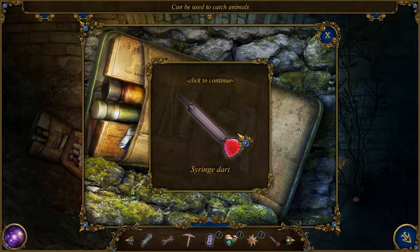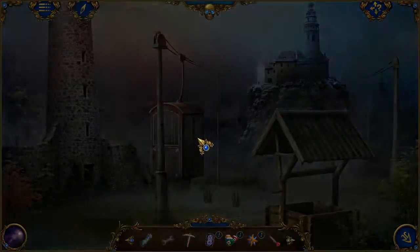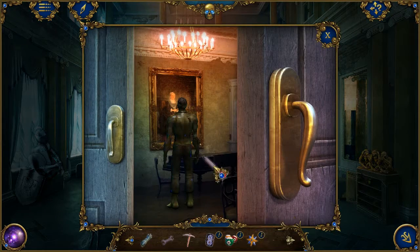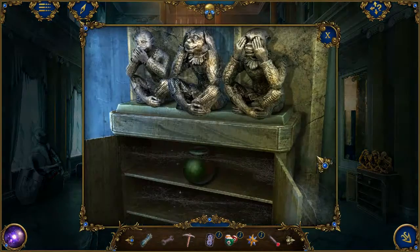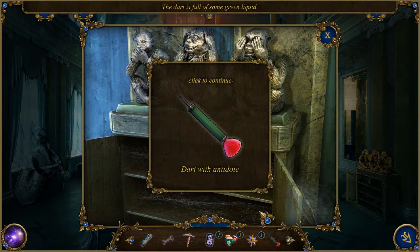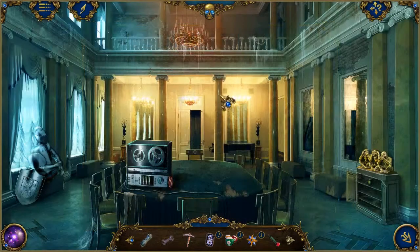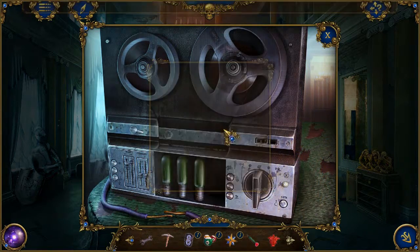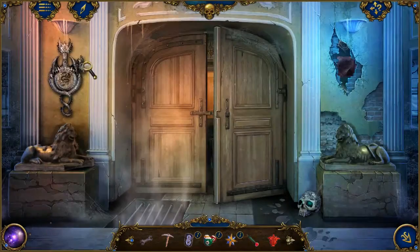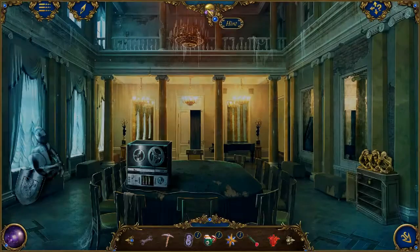Okay so what do we got here — we got a syringe dart. I'm gonna automatically assume this is for the monster right? Okay no it's not. So now do we do it? Okay maybe we need some kind of like dart shooter. What's that? Flower key — is that for the — this is like more of a snake thing. So unfortunately I do not know how to — I don't know what I'm doing.